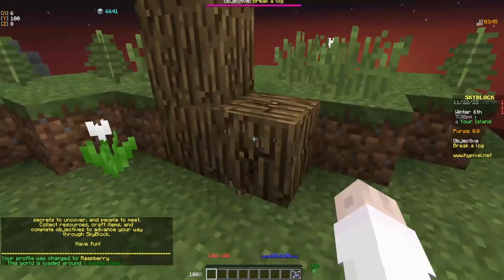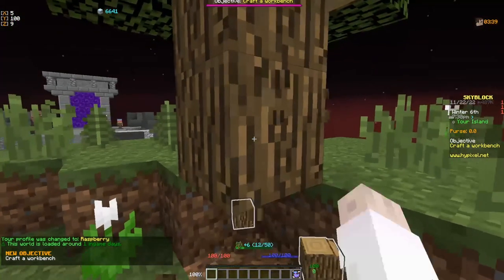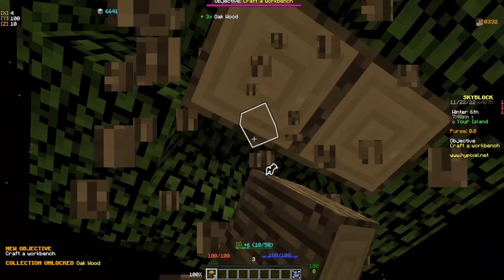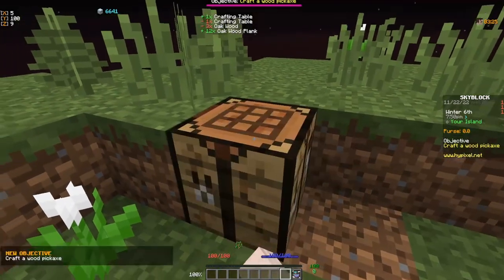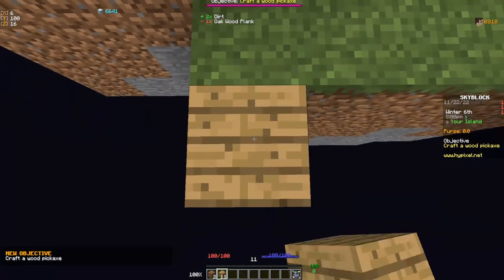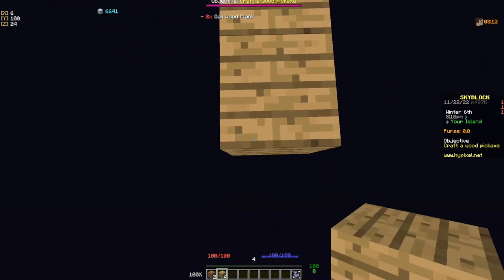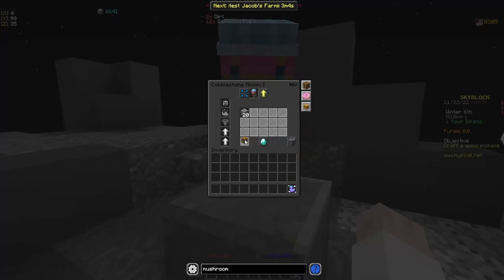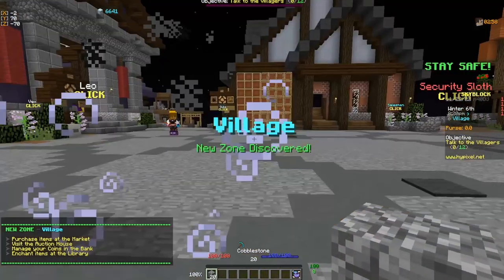The first thing you're going to want to do is break four of these and get to the hub. We're going to make a crafting table, put it down, break two more, and go across to get to the hub. Once there, we'll collect from our fable minion and make our way to the hub.